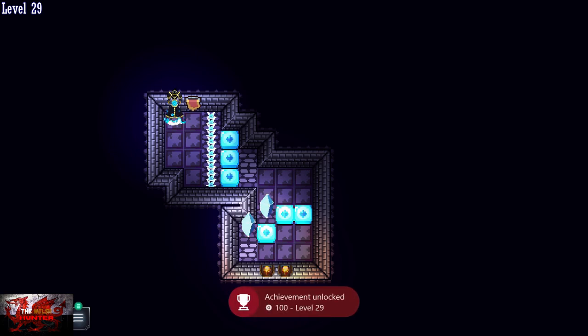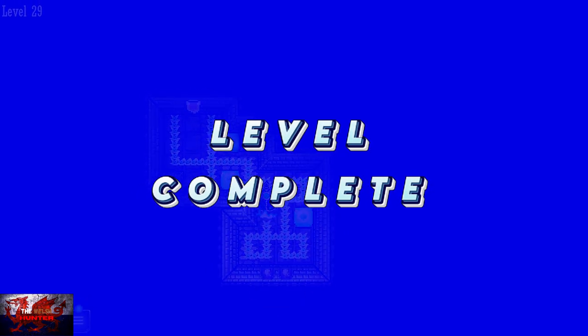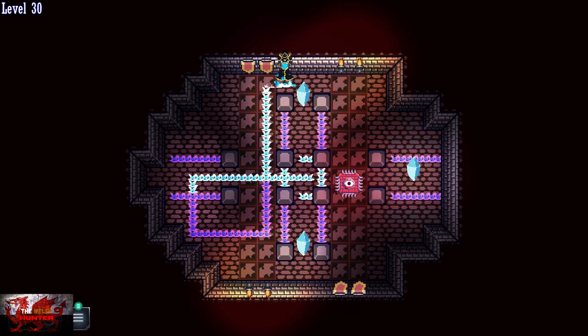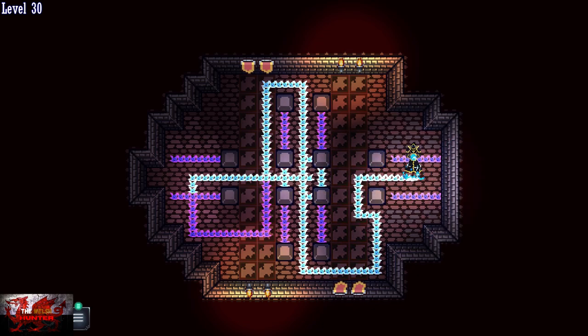Another achievement there at level 29. Go to the right, down to the right, down again. Make a little crisscross path in order to break the middle one, and then these two should do it. Make another crisscross path and that's done. Watch out for the enemies. Go left, destroy that one, go down so you're purple, then go up so we're back to being icicles. Go down again to collect that crystal, then just about make it there. Go to the right — that's the next one done.